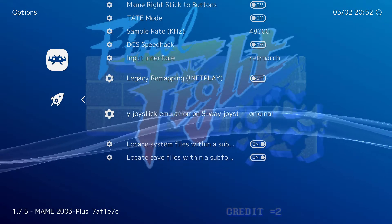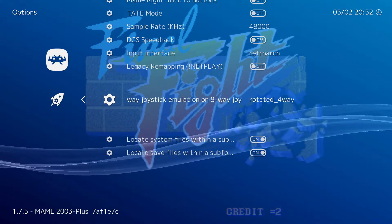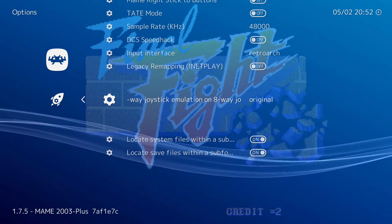The 4-way joystick option tries to emulate 4-way control on 8-way joysticks for classic arcade games that used it, like Pac-Man, Donkey Kong, and Q-Bert. I believe the rotated 4-way option will give you the desired effect.